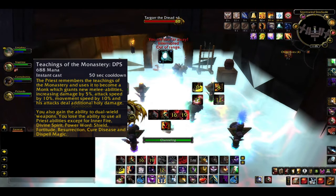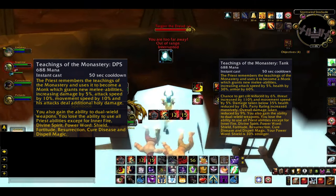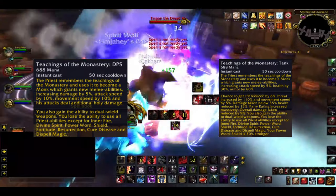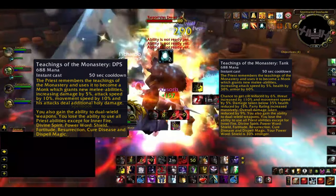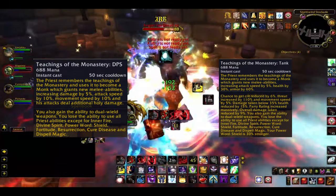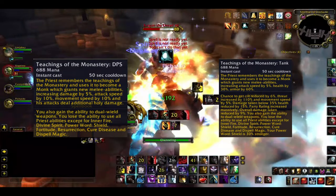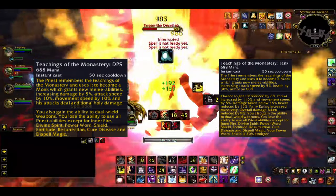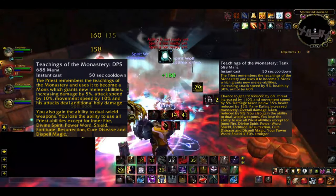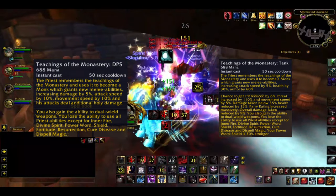If you activate Teachings of the Monastery Tank, you also get 5% more attack and movement speed, 30% more health, 60% more armor, 6% less chance to be critically hit, 110% more threat and an increase in parry rating. Overall damage is also reduced by 9%. The same restrictions on spells apply, although as a tank you can actually still use Renew as well — not sure if that's intended or an oversight. Oh, and your Power Word Shield is 30% stronger.